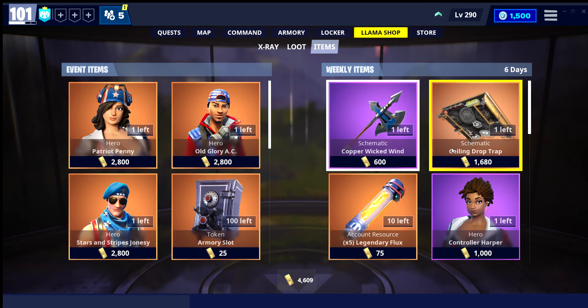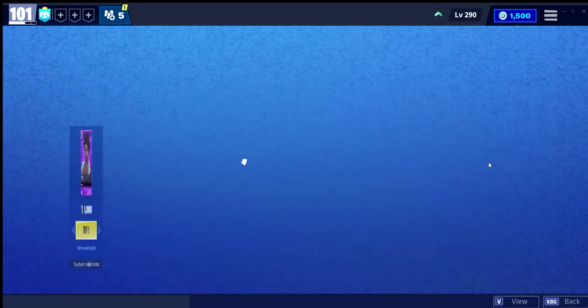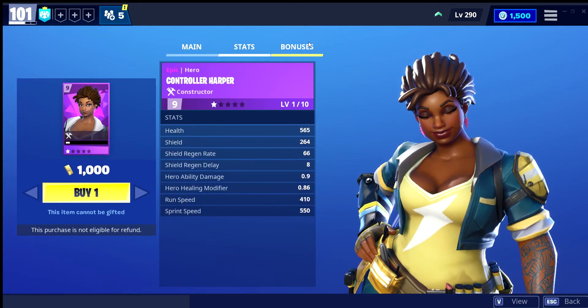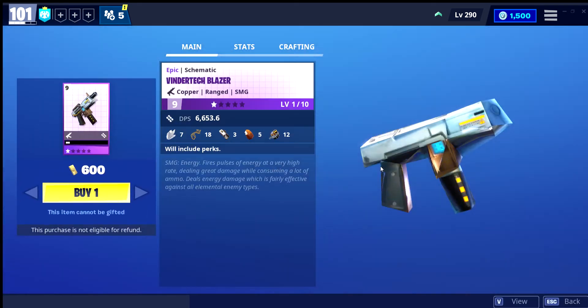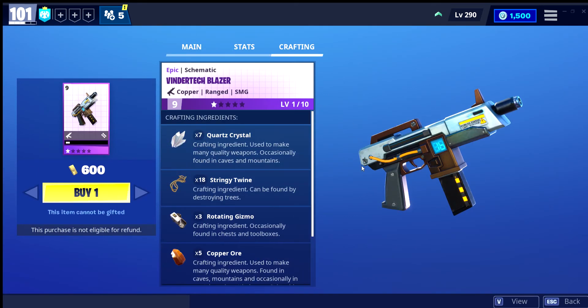600 gold. A Ceiling Drop Trap for 1680 gold. It's got Legendary Flux. Hero Controller Harper — 1000 gold. Vendortiff Blaster, stats, crafting — 600 gold.